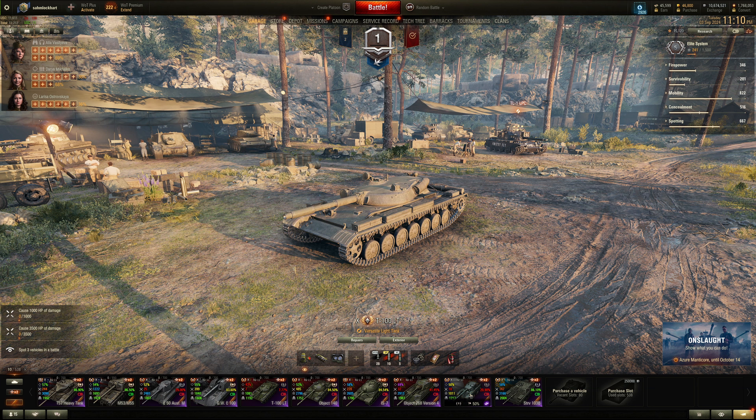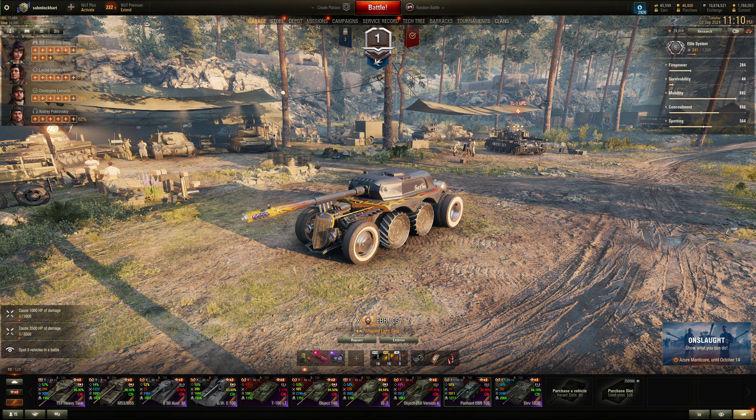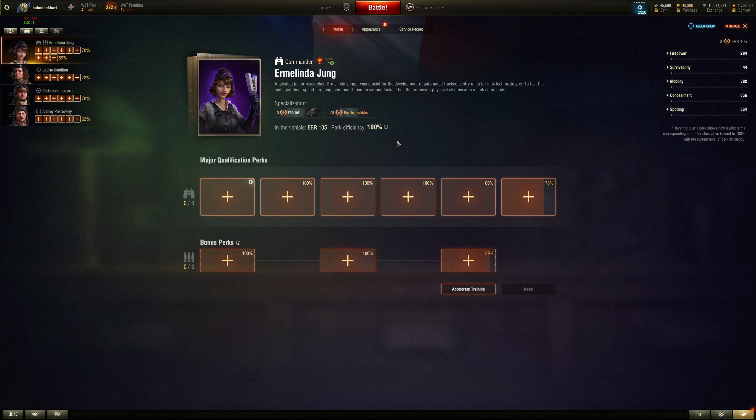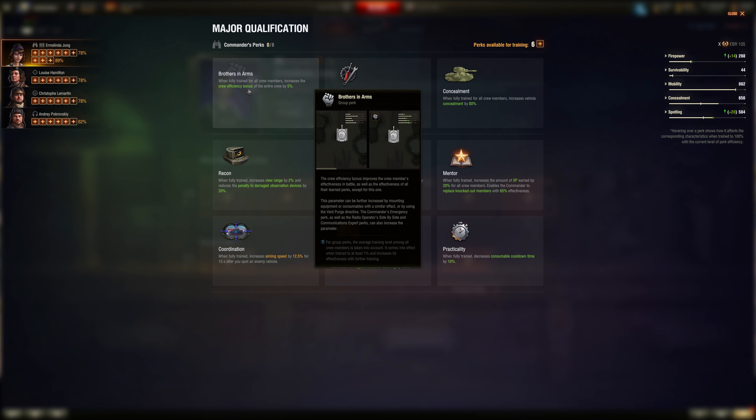For light tanks we have the EBR and the T100. It's a little bit more spread out for the EBR, but let's do the EBR first. Commander: Brothers in Arms always first — this is a given, this is a prime S-tier perk.